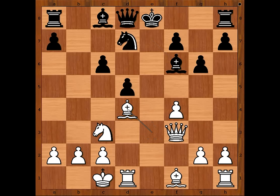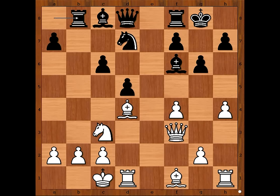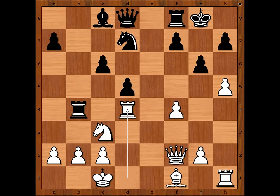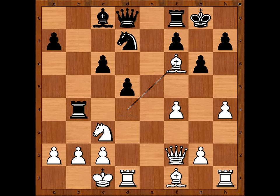H4, Rook to B8, Queen to F2, Rook to B4, B takes on F6. H5 had to wait because of Bishop takes on D4, and after Rook takes on D4, Queen to B6, and after Rook to D2, Knight to C5. So we have Bishop takes on F6, Knight takes on F6.